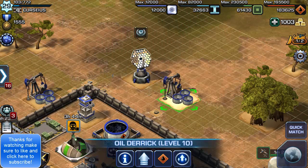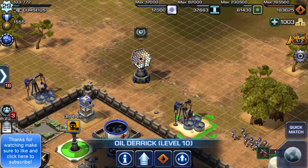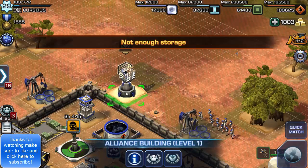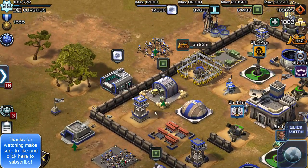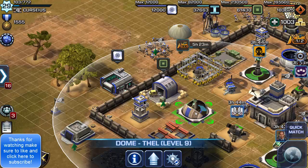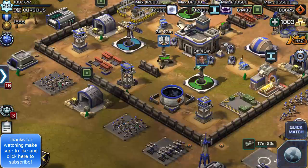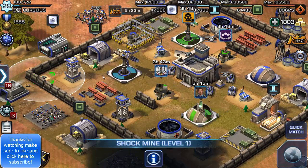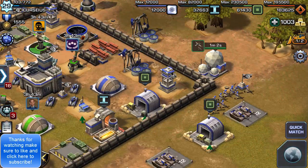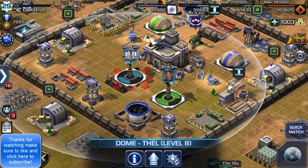If you're going to defend against Hellfire missiles, you need to have your buildings at least two visible squares apart from each other. This is because the Hellfire missile hits in a two-by-two square. So as long as your defensive buildings are at least two squares apart, you'll be able to defend against a Hellfire missile.